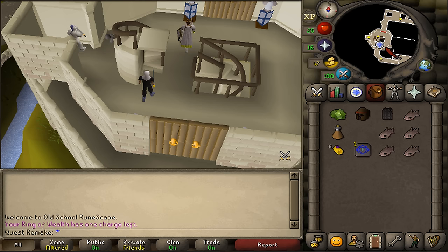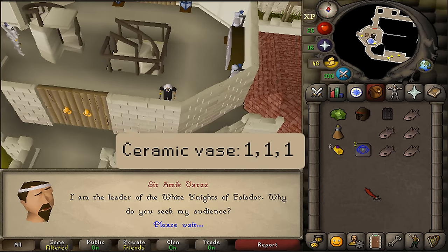Where to start this quest is on the third floor of the western part of the White Knight's Castle. Talk to Sir Amik Varze and select option 1 three times.